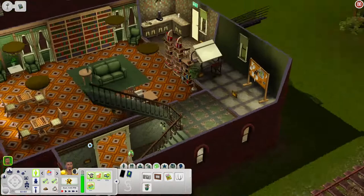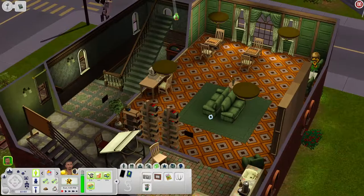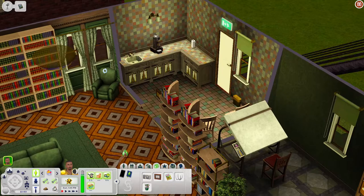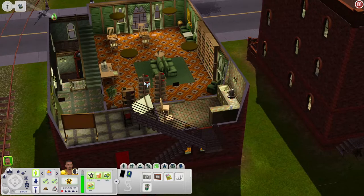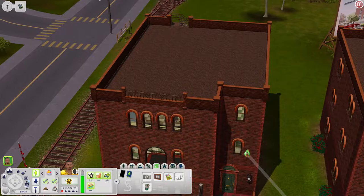Upstairs in the library you have a room for architectural design or painting with the Ambitions drafting table, another room with a computer and chess tables, more bookshelves and seating, and a little kitchen-type area with countertops, a sink, and a coffee machine — kind of like a break room. Above that is empty space, so you could build more or even have a librarian live at their workplace. Now let's check out the Gyms Gym — I love that name.